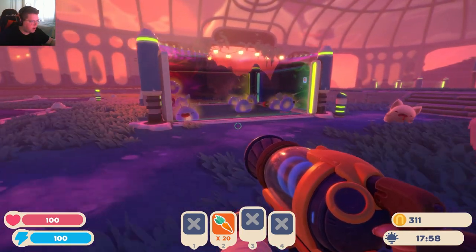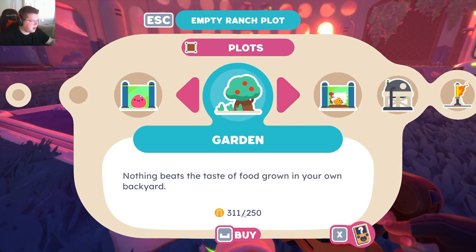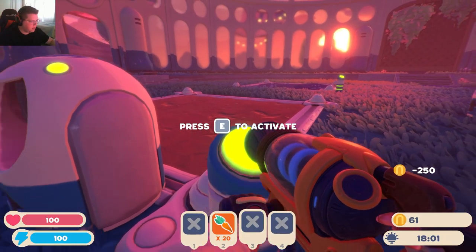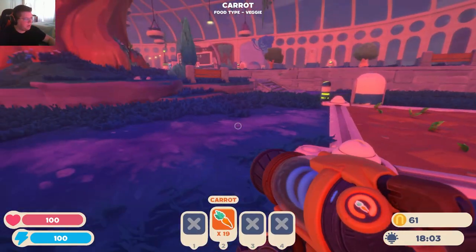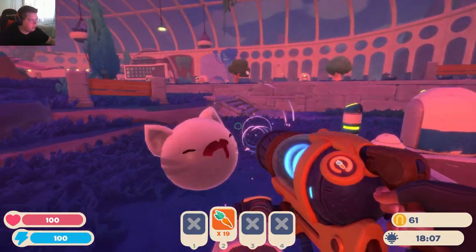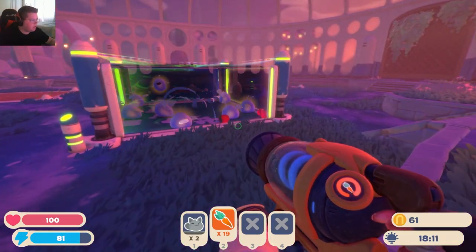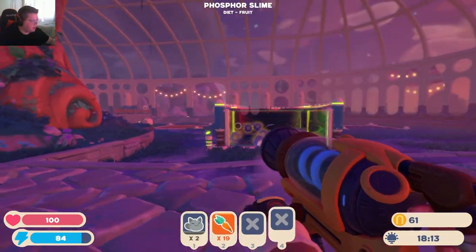Let's sell these plorts, and when it comes to nighttime we'll have to go back out to look for some more phosphorus. That's enough for another auto plort — but I think it might be more important to get another garden going. Let me put carrots in here. Now we're good — we got two fruits, two veggies, so we don't have to worry about food a crazy amount now, which is nice.